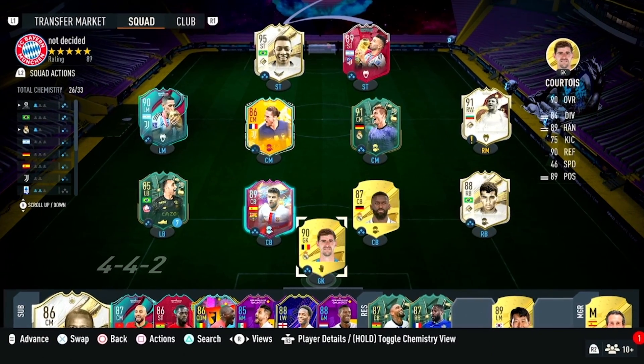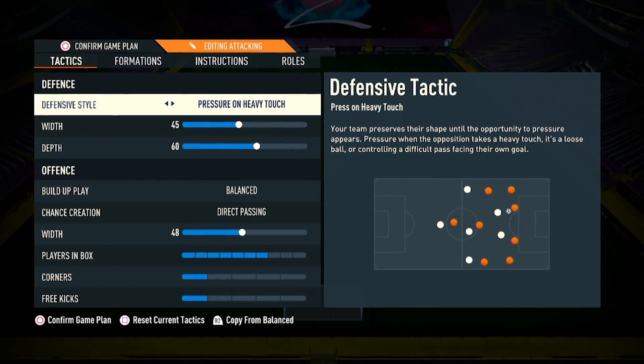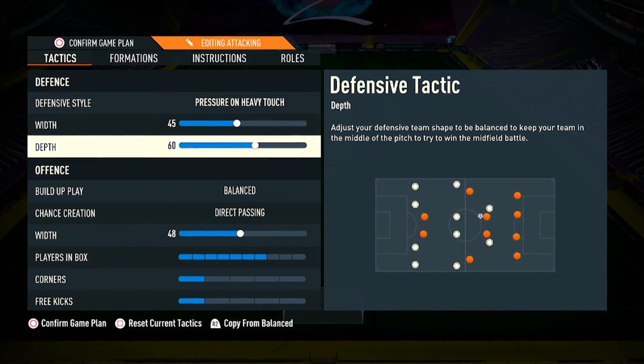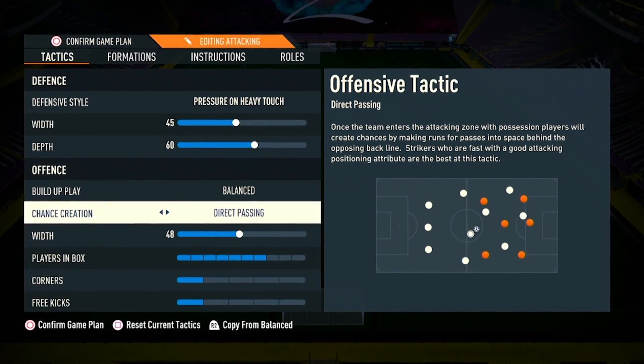Hello guys, welcome back to another FIFA 23 video. In this video we're going to see the 4-3-2-1 formation. Custom tactics: defensive style is pressure on heavy touch, with 45 depth, 60 build-up play balanced, chance creation direct.